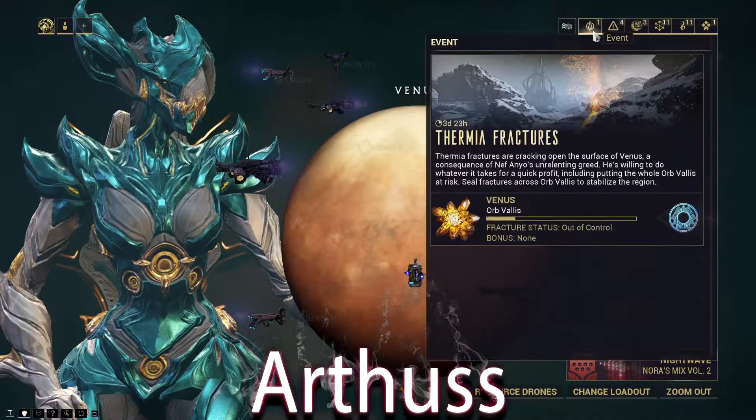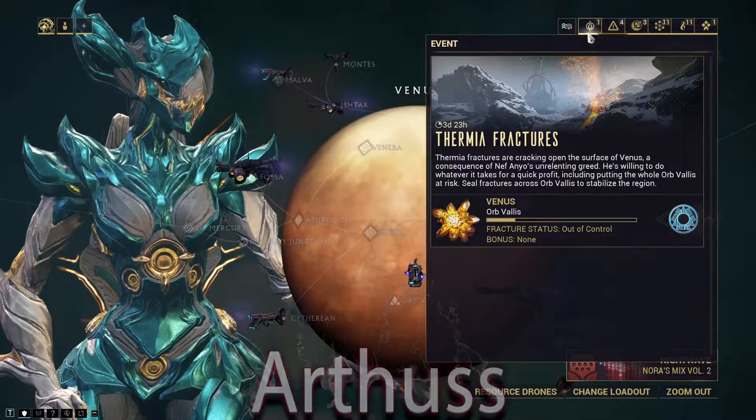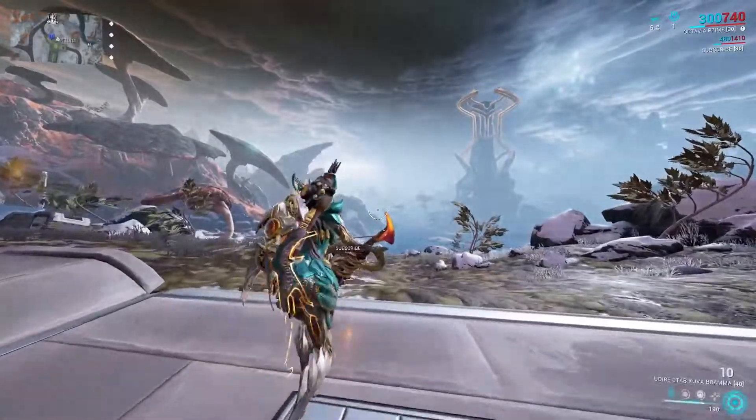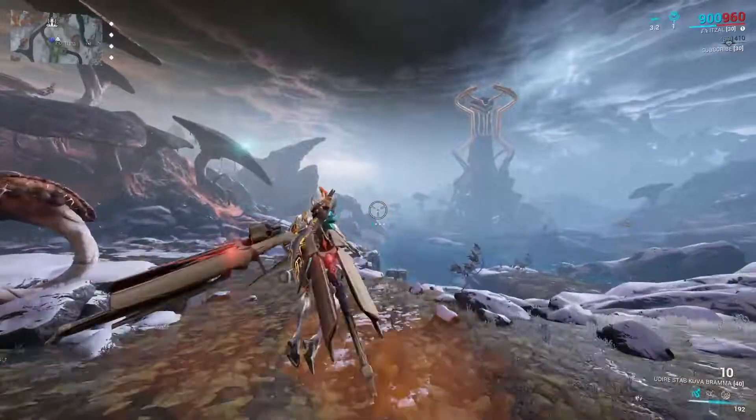Farming Diluted Thermia. First you need the Thermia Fractures event to be active. Then you wanna head to Orb Vallis. When the event is active, you'll find Thermia Fractures around the Vallis.